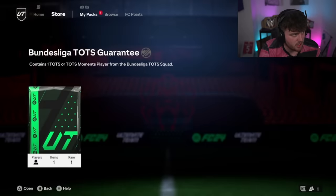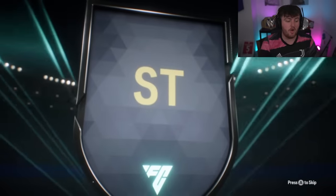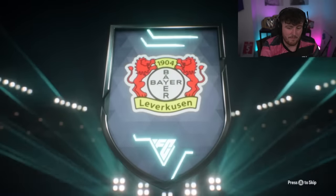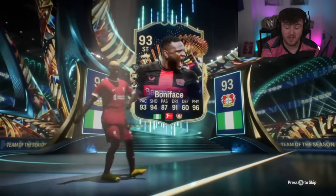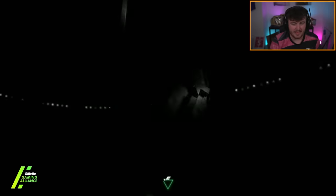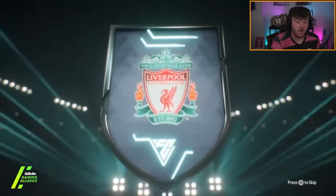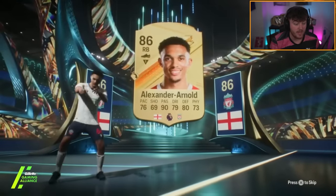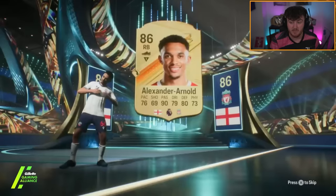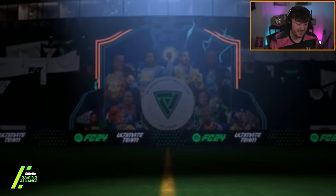We've got Barlow's Bundesliga TOTS pack on Xbox — maybe Xbox has got better luck. It's a normal TOTS: Nigerian striker, Boniface again. Boniface is probably the second best card we're going to pack today — we've had one Pender and two Bonifaces, and then it's been really bad from there. The 86 double pulls: English right back — I thought Walker-Peters — but it's a TOTS behind Trent Alexander-Arnold, could be a mixed or women's TOTS. It is a woman, it's Kowalski, 92 rated — good fodder, though it's a dupe.